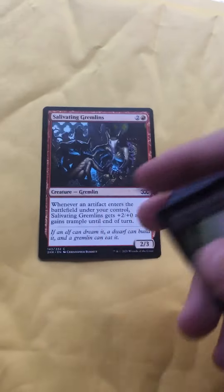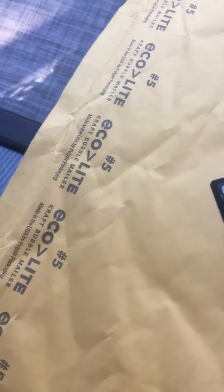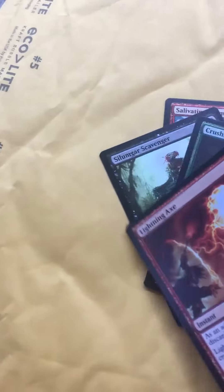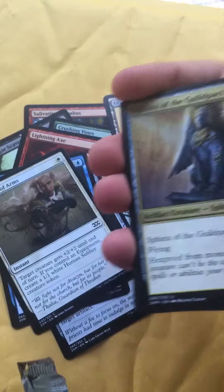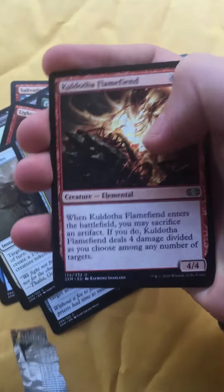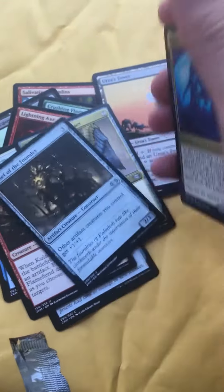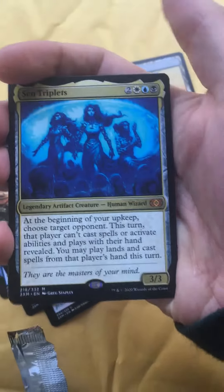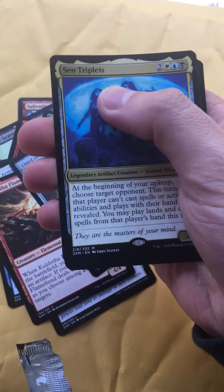So we got a Salivating Gremlins, a Silmar Scavenger, a Crushing Vines, a Lightning Axe — it's a good card — there's a Tower, great common, a Surge Node, a Relic Runner, Strength of Arms, a Sphinx of the Guild Pack, a Cadultha Flame Fiend, and a Chief of the Foundry.